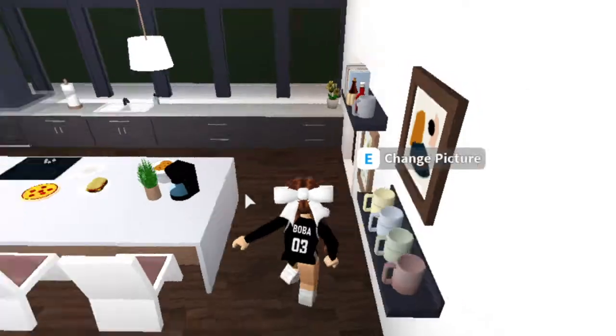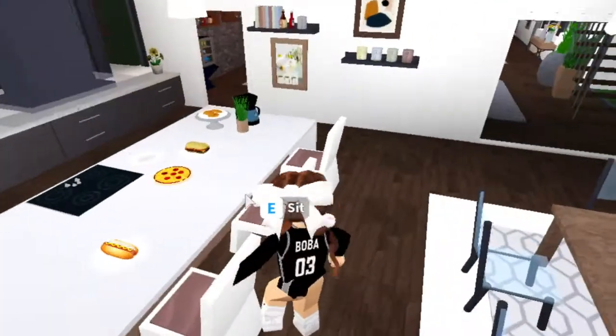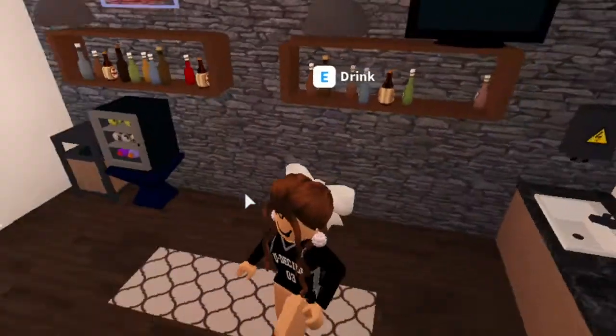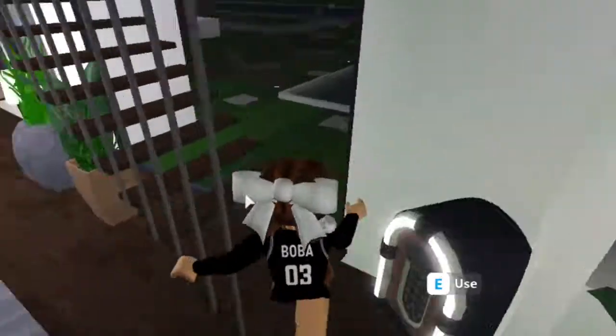And then we come to the kitchen, which is my favorite part. So spacious — I honestly love it so much. If we go right here we can enter into the little bar area, and those drinks are like ketchup, mustard, and syrup, but we're going to pretend that they're actual drinks.